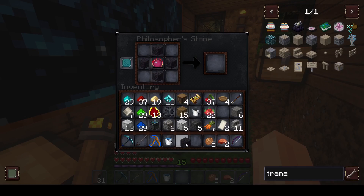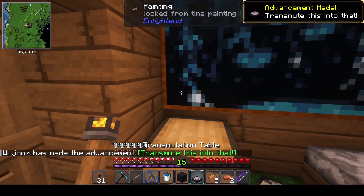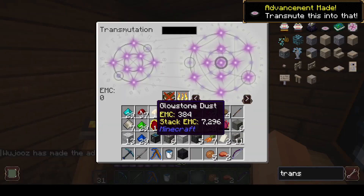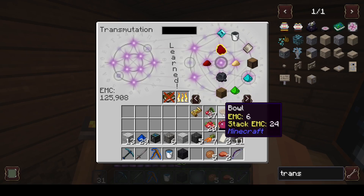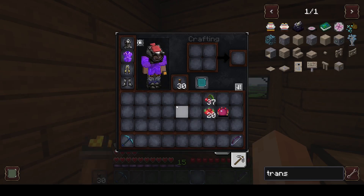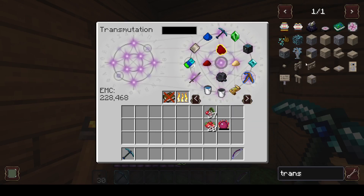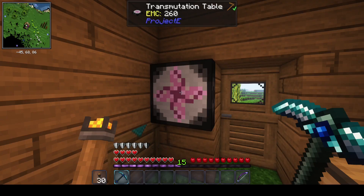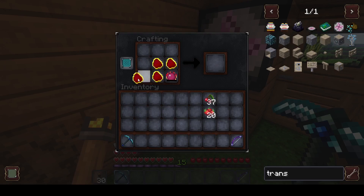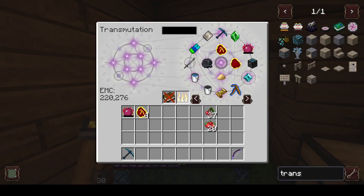Let's make a transmutation tablet — this is gonna really speed run my journey here. There we go, transmutation tablet! I can put it down — nice. I can basically feed everything I have into this tablet and it will learn it, and I can pull it back out again. I can feed the arrows and stones. Now I can feed the philo stone — it's over boys, we've hit EMC endgame! Only took three episodes — that's actually pretty fast. Mobius fuel!